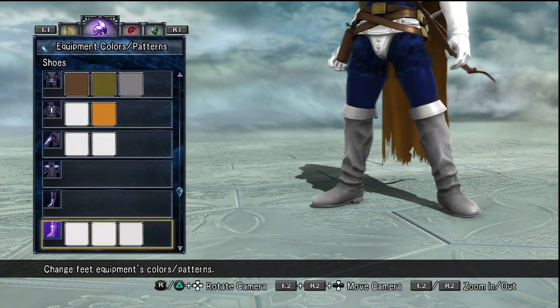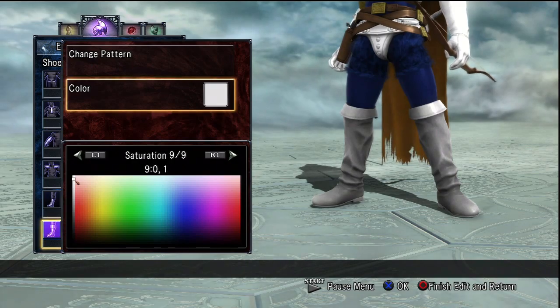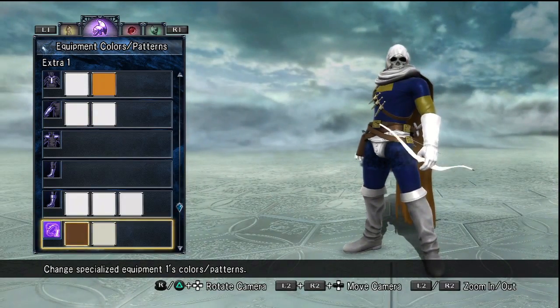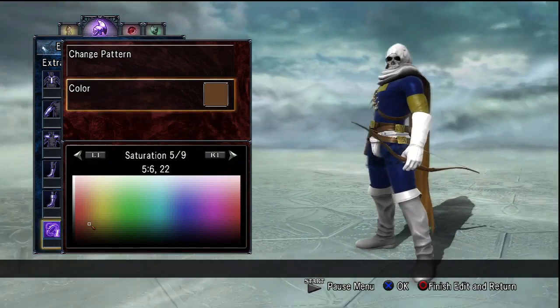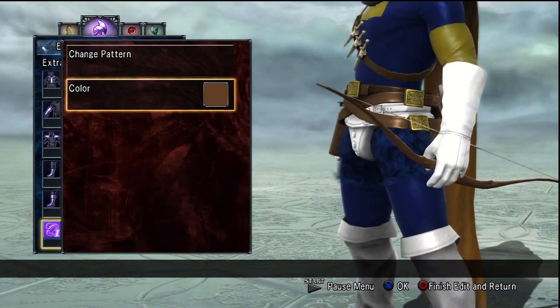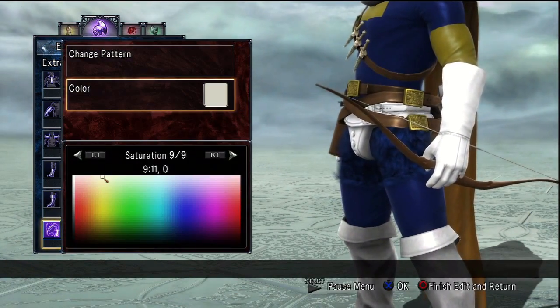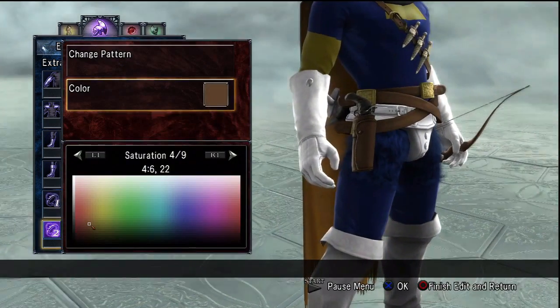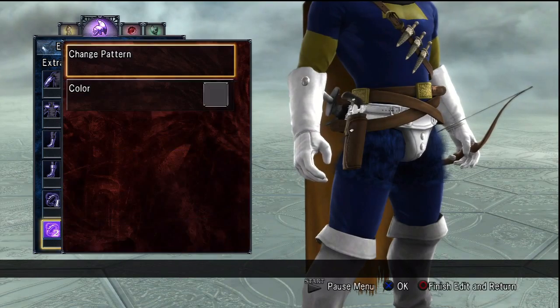Boots are all white as well. The soles are color 9-0-1, because that kind of blends in better with the rest of the boot. Bo's brown, string — I think that's the default color. The gun thing is the same color as the belts, and the gun itself is just gray.